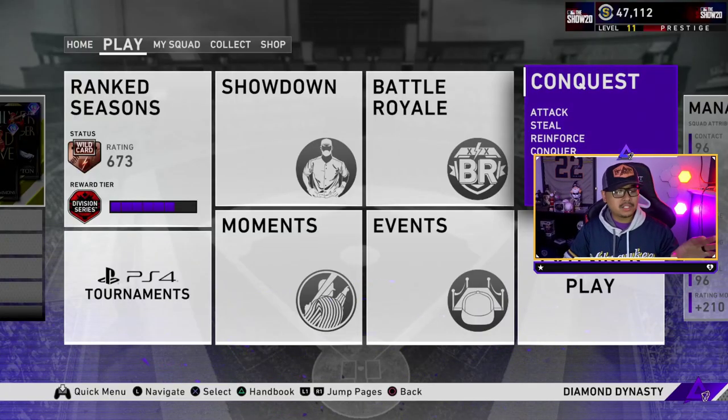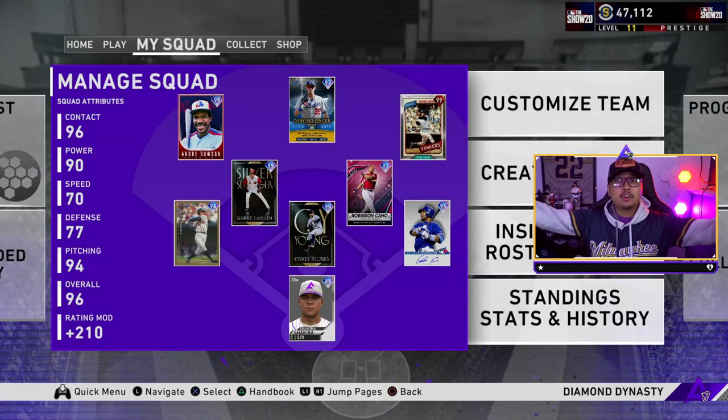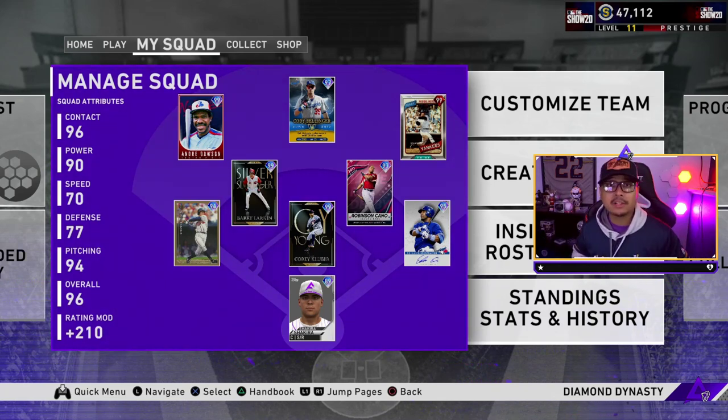Those are all the packs you can get and those are your tips and tricks for the Sixth Inning Conquest. It's super important if you want to finish the Sixth Inning program, so I suggest finishing the whole thing — plus you get extra packs. I still have a 10-pack bundle and a Ballin's waiting for me, so maybe a diamond is coming! Thanks so much for watching. Go follow me on Twitch — the goal is 10,000 followers — and let's get to 34,000 subscribers on YouTube. Catch you in the next one!